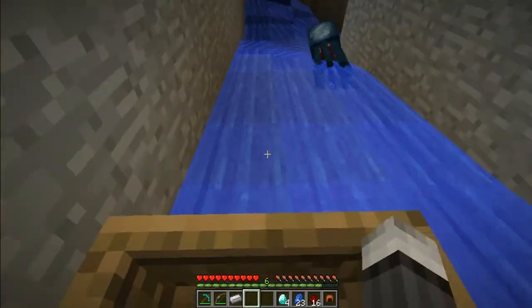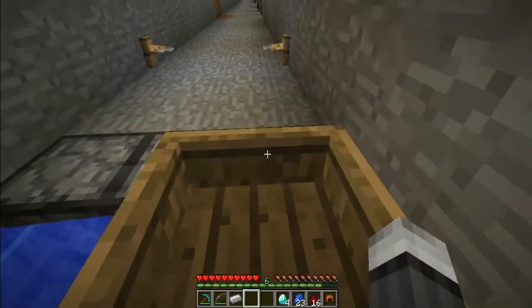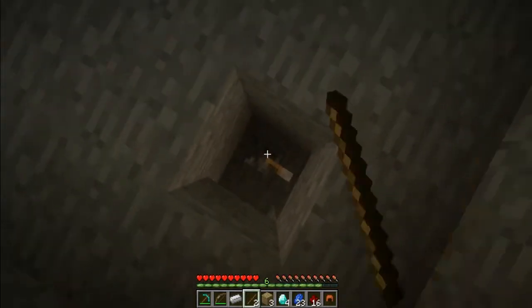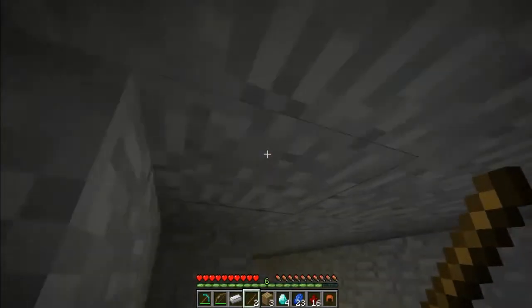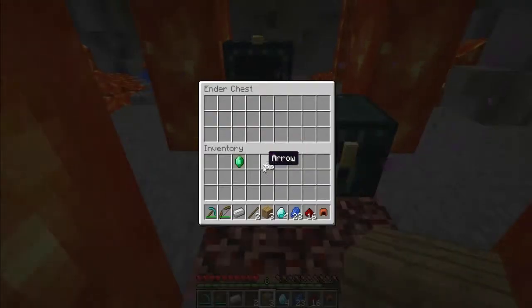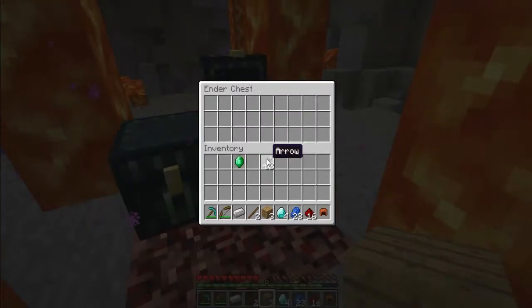You can now dispense water from dispensers, along with boats. Levers can now be placed on the ceiling. Ender chests have now been introduced in the game, so you can place an item in one and it will appear in all ender chests.